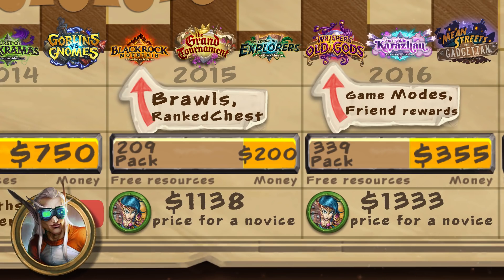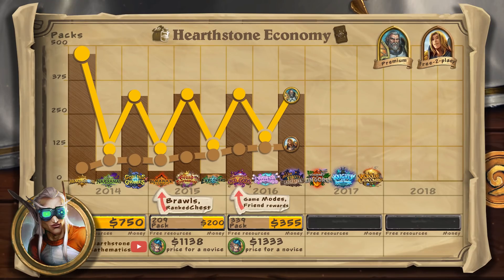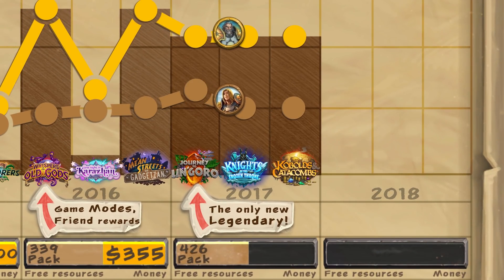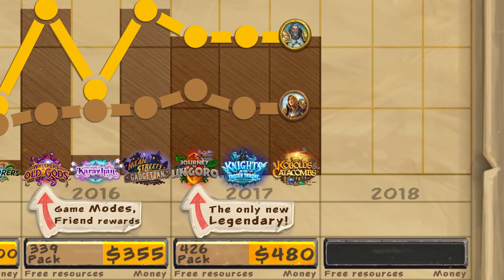Now let's look at 2017. According to original plans, we were supposed to get two adventures and one expansion again, but the developers came up with something better — from this point onwards, we would receive three expansions per year. Since the Year of the Mammoth, we no longer receive copies of legendary cards, though the number of legendaries in new sets changed from 20 to 23. To collect a full set, you need about 270 packs. Players also received a large amount of dust for cards sent to the Hall of Fame, and were able to collect resources equivalent to about 426 packs. However, to collect the complete collection still required spending an additional $480.